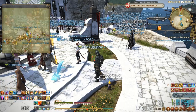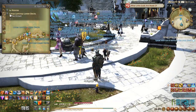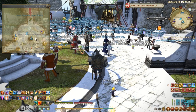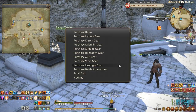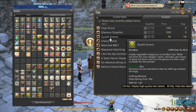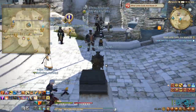Here in Limsa Lominsa Lower Decks is where I found the Gysahl Greens for sale. Note that you can't summon your Chocobo companion in this area — it's a city zone. The item costs 36 gil, which is very cheap, so you can stock up easily and feed your Chocobo to summon him and have him walk and level up with you.